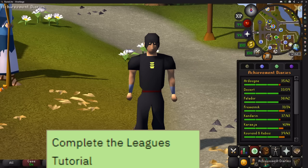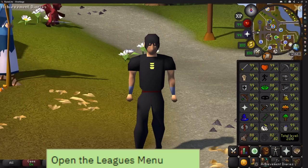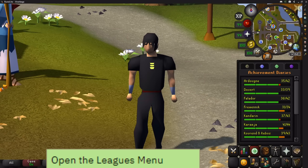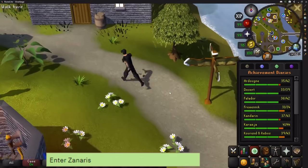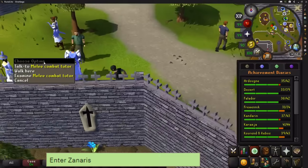The first thing you need to do, which may be forced on you, is to complete the Leagues tutorial. Then there'll be an option somewhere for the Leagues menu — just look around, click on that and open it, which is another task. Then go over to the magic tutor and use the drop trick to get some more runes. Whilst you're there, also see if they'll give you a Dramen staff.